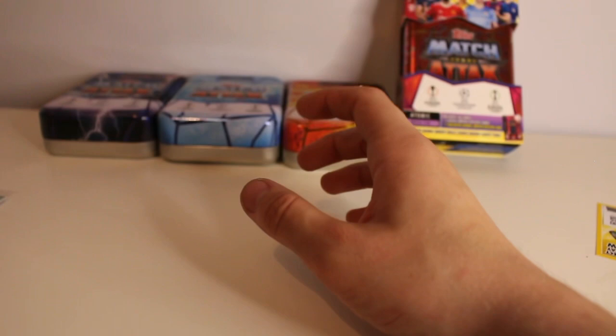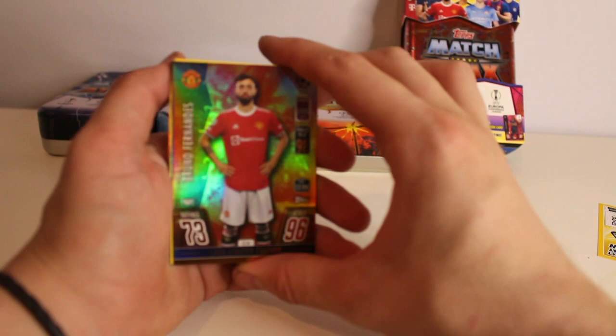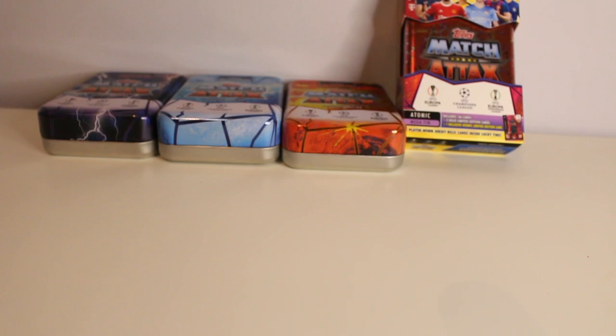Let's hope in the special pack we get gold limited editions we don't have yet. We get the Lava Limited Edition Bruno Fernandes, Eric Lamela Limited Edition, Axel Witsel, and Paul Pogba — three needs. I think so far the Lava Megatin has been the best one for us, which is really good.